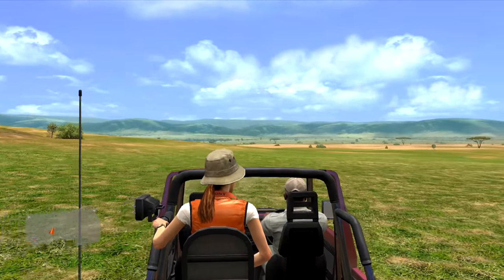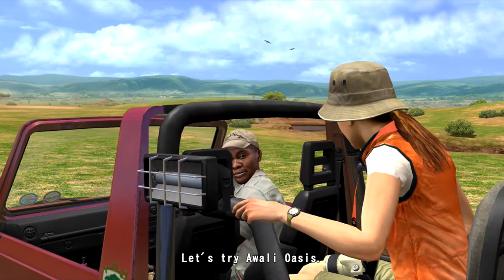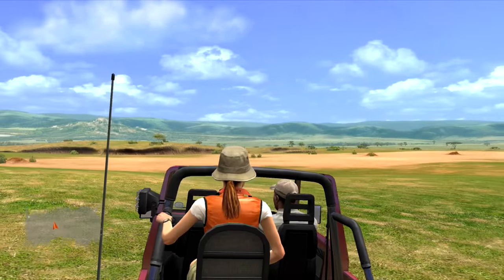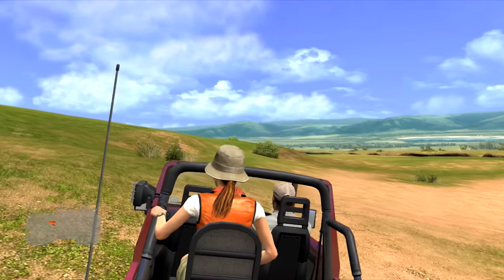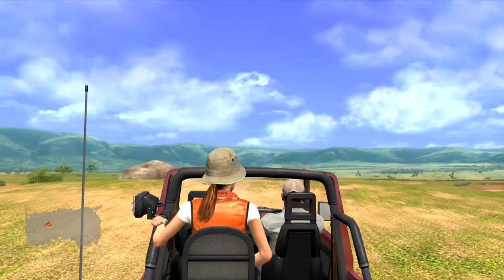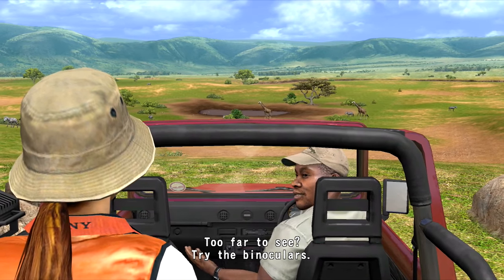This is the Duma Steppe and there are five different areas. Let's try the Awali Oasis. Too far to see? Try the binoculars — press the R1 button. There — Maasai Giraffes! Basically, as you binocular things... Thompson gazelles. Give me the zebras. Plain zebras. I think that's it for that. Let's get a little closer. It could get a bit bumpy, so hang on.